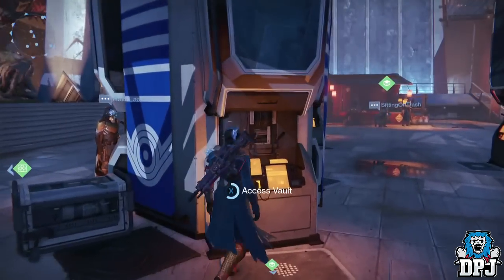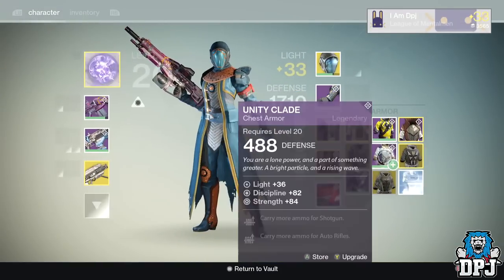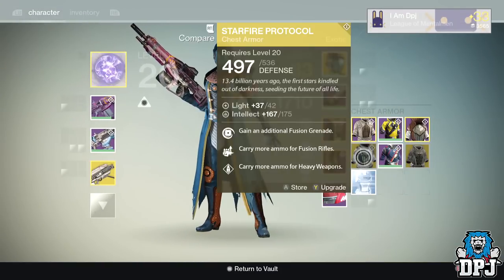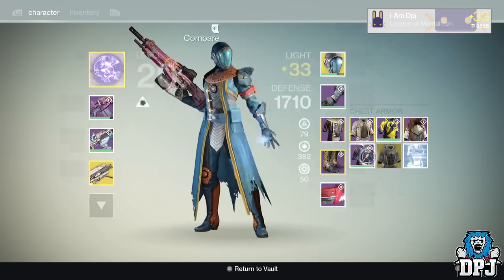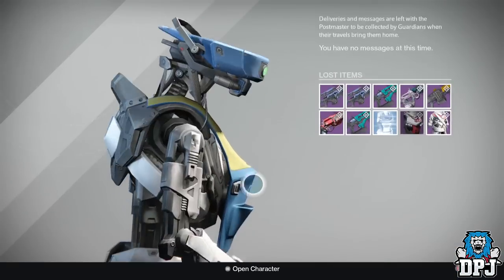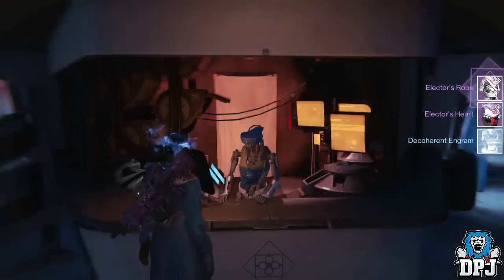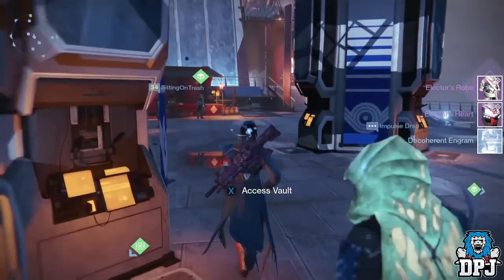I'm gonna have to make space for three chests, so let me just quickly put chests inside my vault. Okay, let's just put in that, that, and that. I think that's all I got — yes it was. We will open these engrams first and see if I get anything decent out of it.